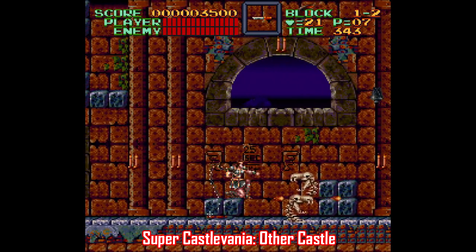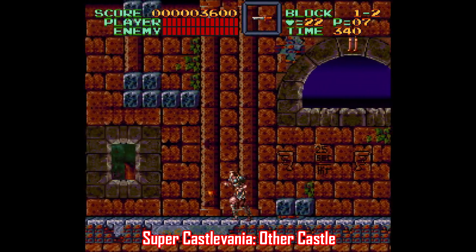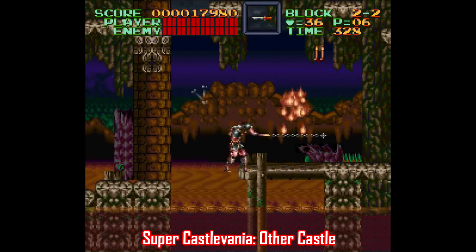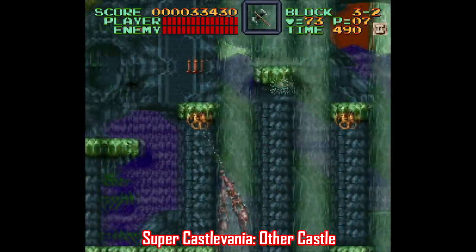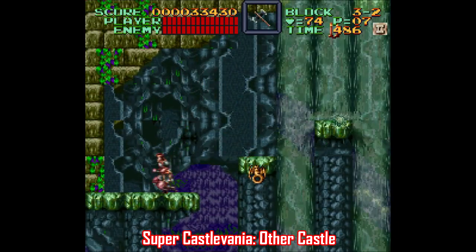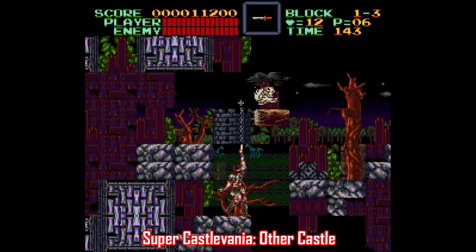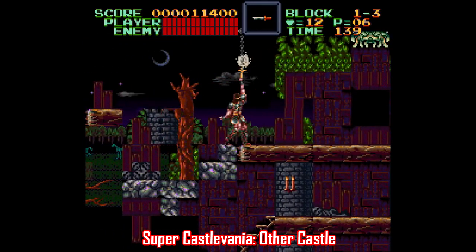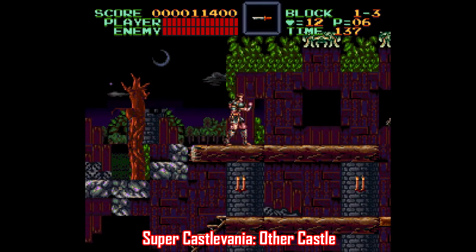Super Castlevania 4 doesn't have very many ROM hacks, but there is one called Other Castle — and it's just okay at best. If you've played Super Castlevania 4 to death you'd get a kick out of it, but it's not the most polished hack out there. It is one of the very few Super Castlevania 4 hacks in existence though, so it's worth checking out just for that. Here's hoping more of these come along with a little more polish.